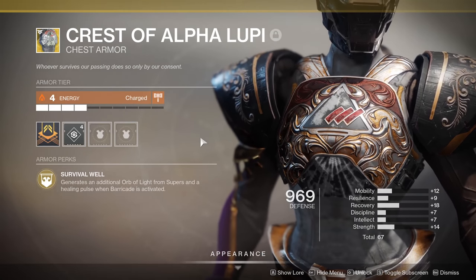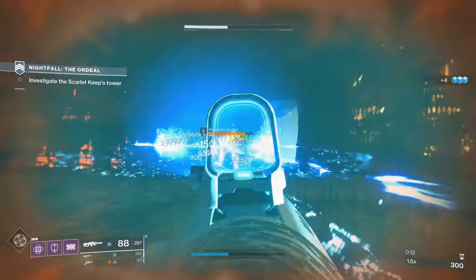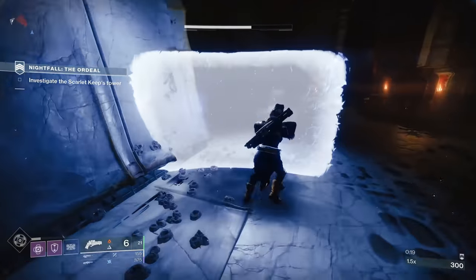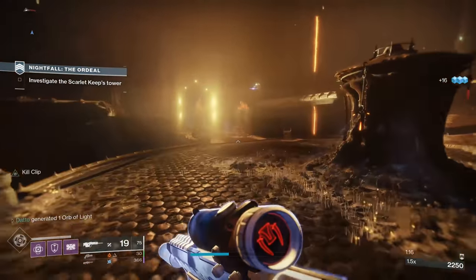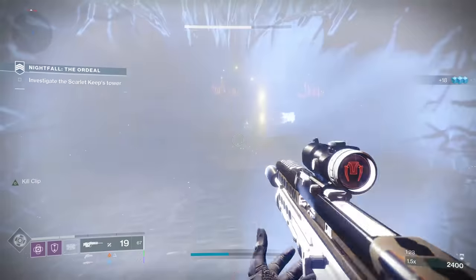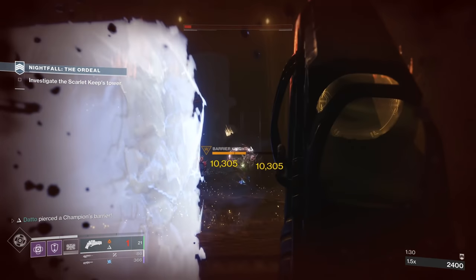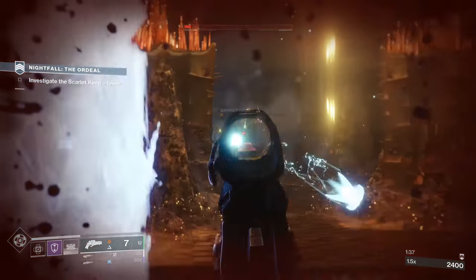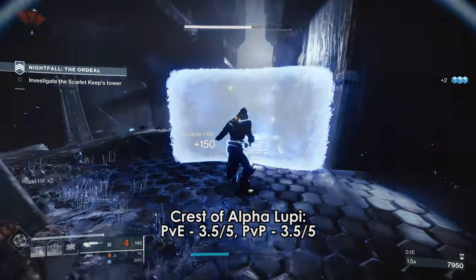Crest of Alpha Lupi is a defensive insurance exotic that has greater value in more difficult content. The health boost can come in clutch — especially since if you're in trouble, you're probably going to put up a big wall, and that boost of health can save you from AoE damage or those six Thrall that might leap through the wall. You'll be able to proc this much more often than Helm of Saint-14, which only happens with your super. It's not a bad pick for master level content if you're running Sentinel.